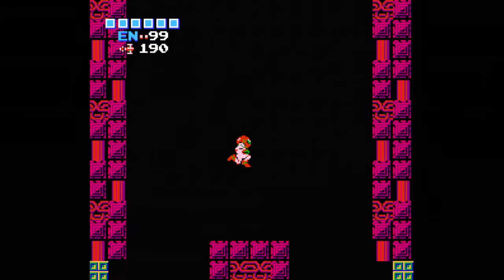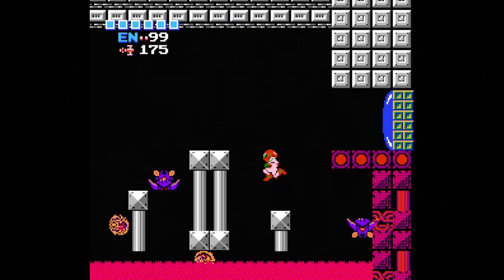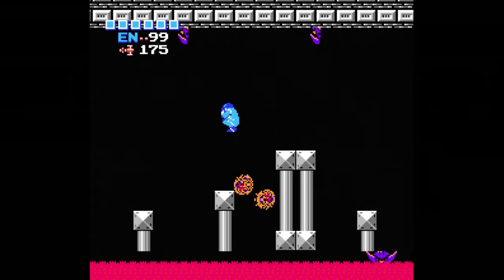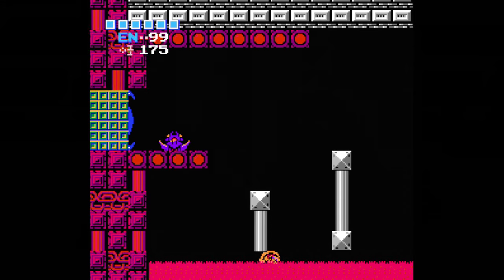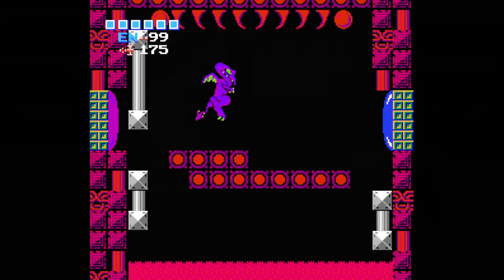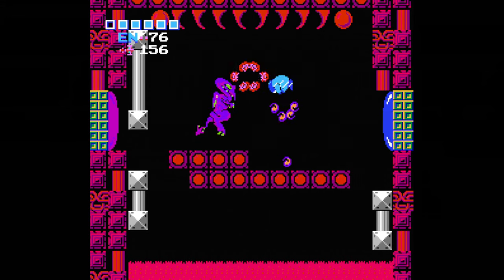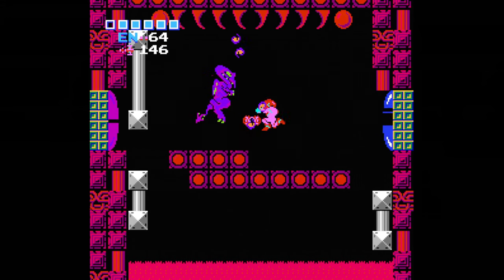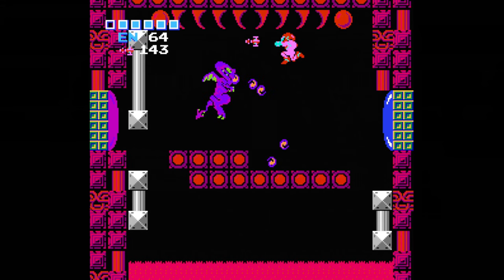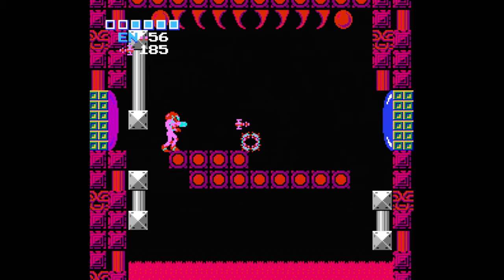Drop down through the gap and take a left. You'll have a bunch of Zoomers and Holtzes in this room with narrow platforms. Farm up on health and missiles if you can, because at the end of this hallway is the next boss, Ridley. He jumps around slowly while hurling purple fireballs that swirl around. Nudge your way through and spam him with missiles — he might knock you back a few times, but as long as you have a lot of health and enough missiles you'll finish him off and get an increase of 75 missiles on the spot.